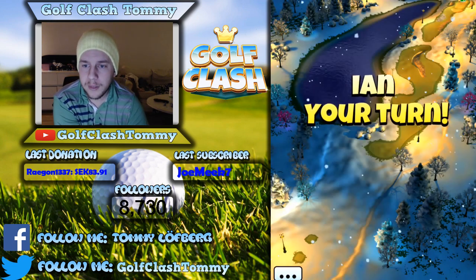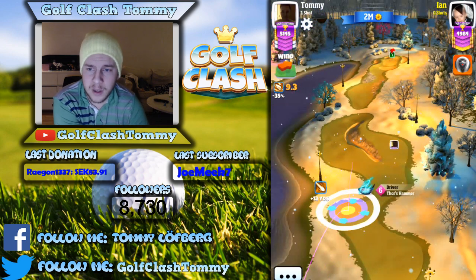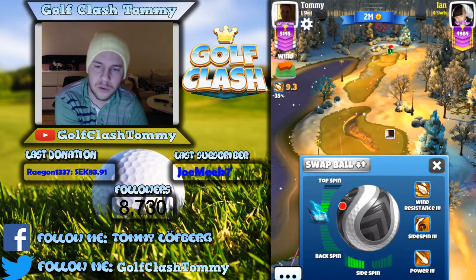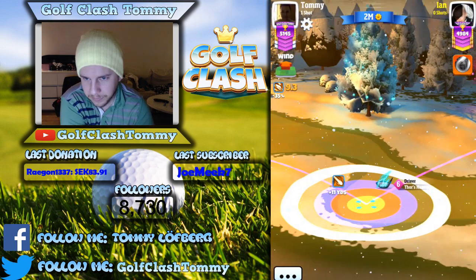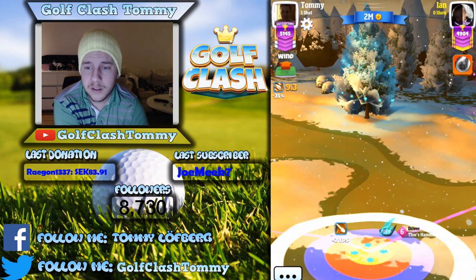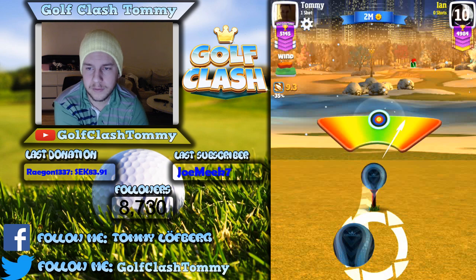Ian here is going to go on the other side, and that side is a bit trickier, especially when you have the wind as it is right there. You need to have some curl, you need to have some side spin. That's why I suggest you go to the left side if you have the wind right to left, and you go to the right side if you have wind left to right. Again, the reason for that is that it's easier to play with the wind than against the wind.